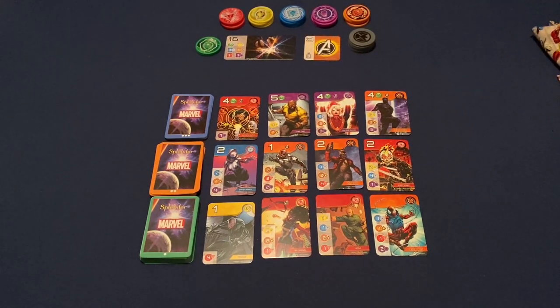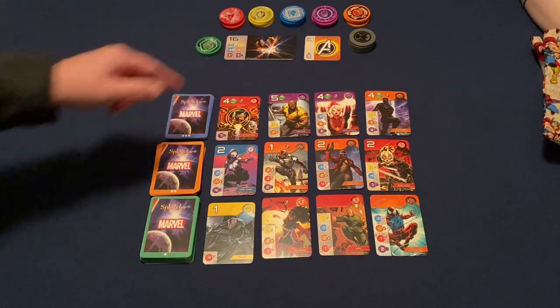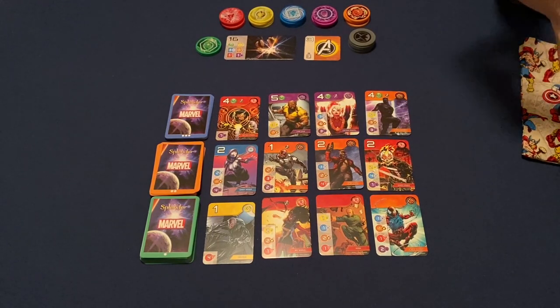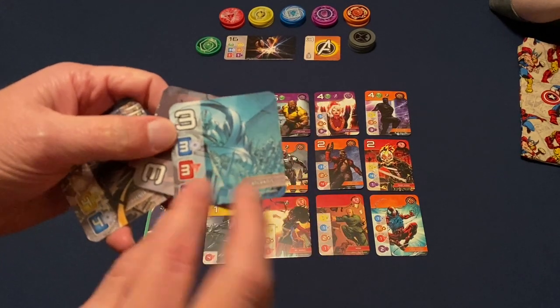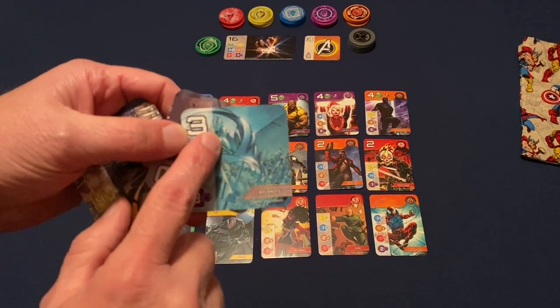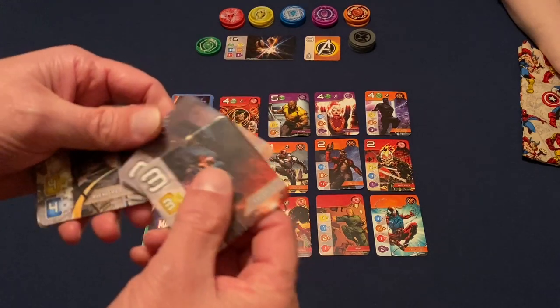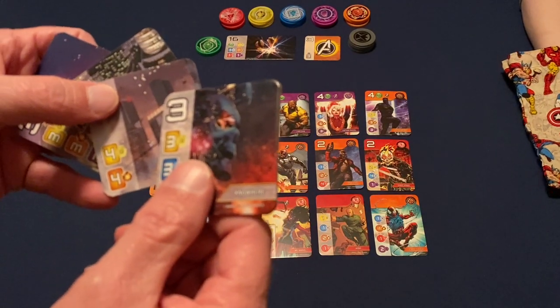That could come into play at the end of the game because you may have it and then lose it. Every player is going to have an equal number of turns. So the end of game could be triggered and somebody takes that Avengers token — it could affect that 16 points. There are other ways to get points with the location tiles, and these are double-sided. We have Nowhere on one side and Atlantis on the other.